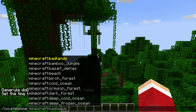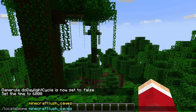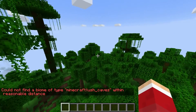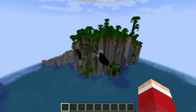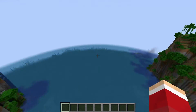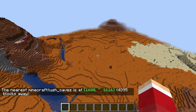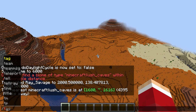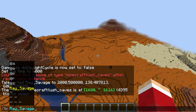We just want to get there quick. Lush caves — and we don't have any within distance. Look at this jungle biome! Lush caves are actually decently rare.